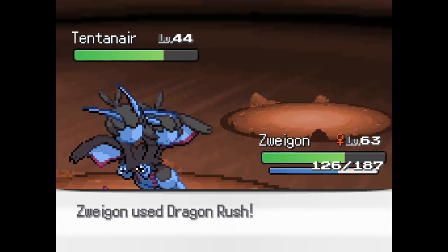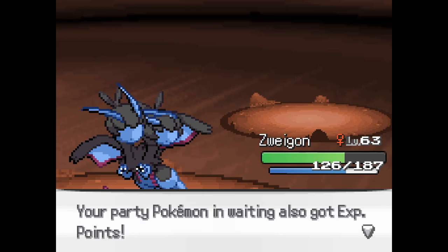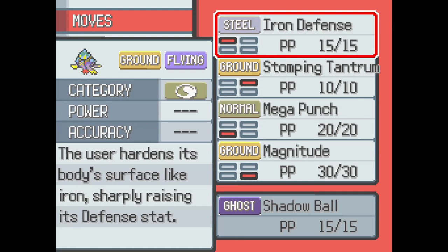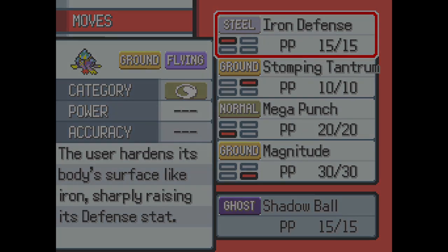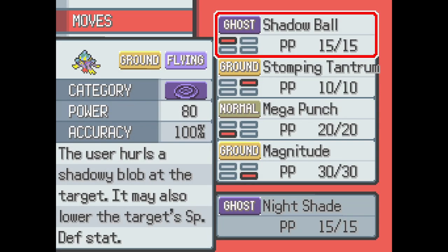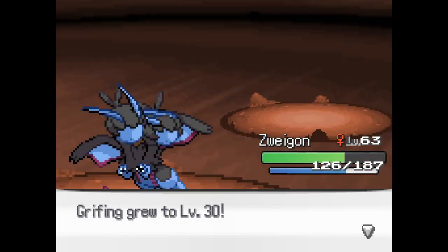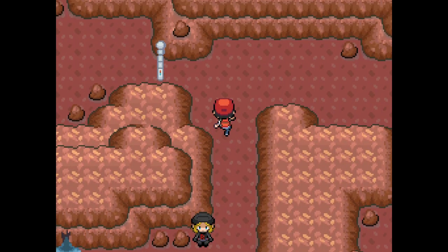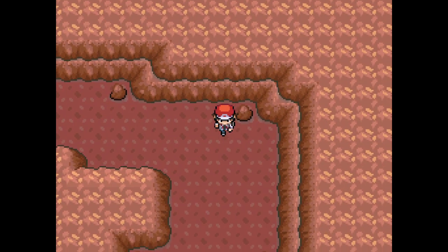Of course I missed. Ooh, Shadow Ball. You know what? Iron Defense can go. Nightshade? Nah. Nice. I need a key card for that.